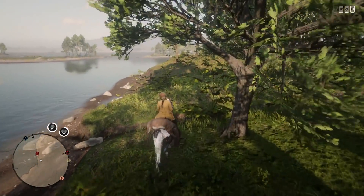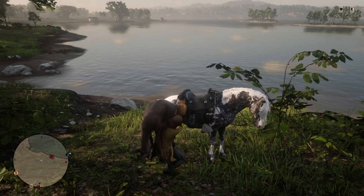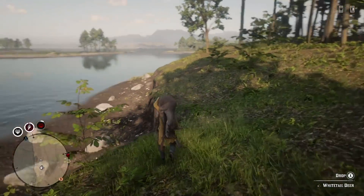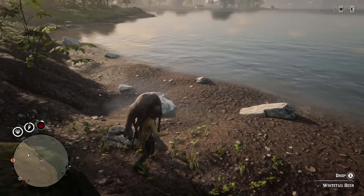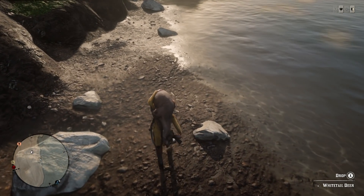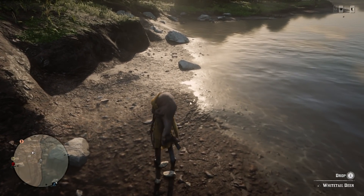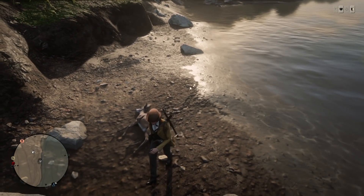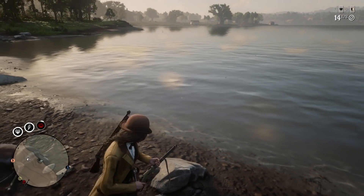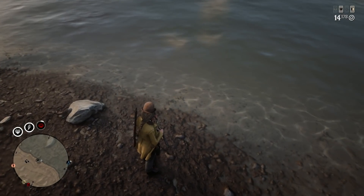Once you arrive at this location, get off your horse, grab your fresh deer carcass, and go down into this area. Approach the rocks that are on the ground, look straight ahead, and dump the deer right there — try to get its butt as close as you can to that rock. What you're going to start to see is that fish should start to spawn in this area; sometimes you just have to give it a little bit of time.